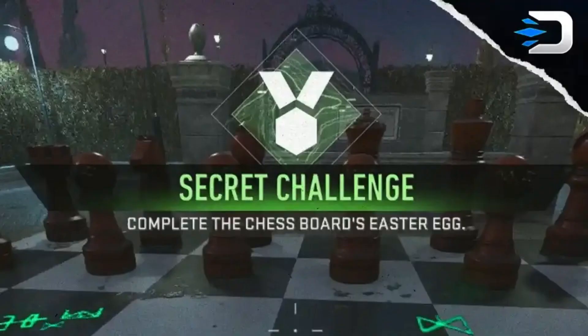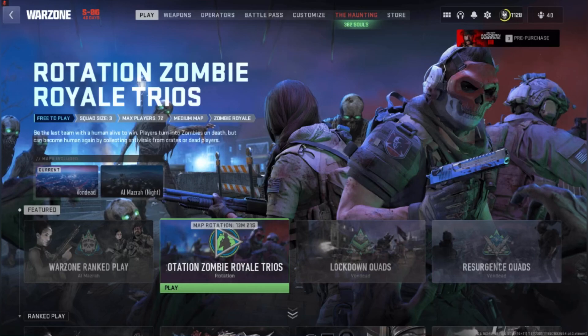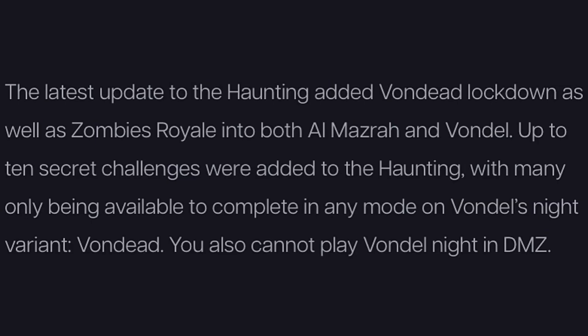The new haunting map modes and playlists launched in Modern Warfare 2. Activision confirmed that not all playlists would be available on launch. The mid-season 6 update for MW2 and Warzone received additional playlists and modes for the weekend, allowing players to focus on the challenge event and bosses. The latest update added Vondead Lockdown as well as Zombies Royale into both Almasra and Vondel. Up to 10 secret challenges were added, many only available on Vondel's Knight variant.